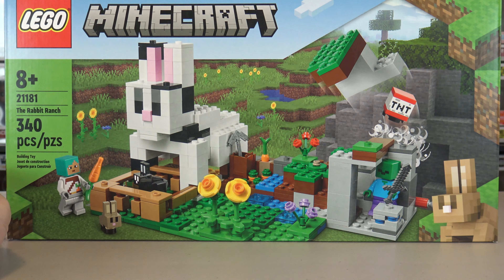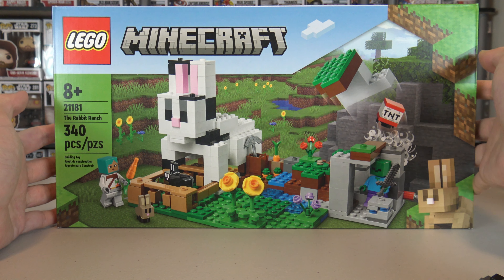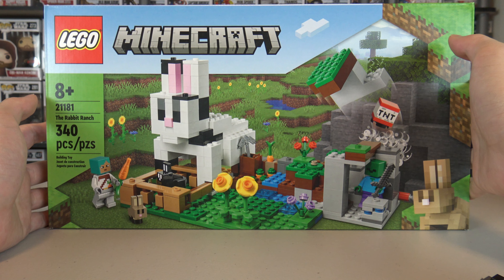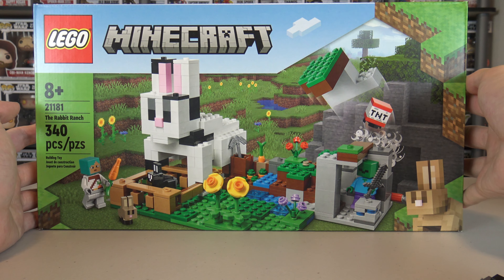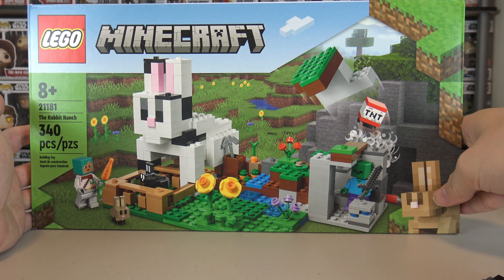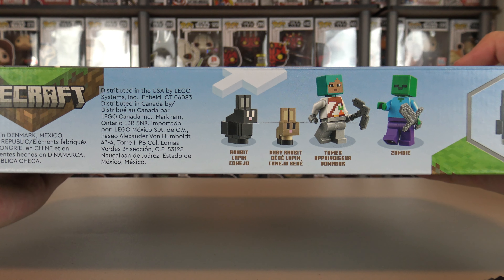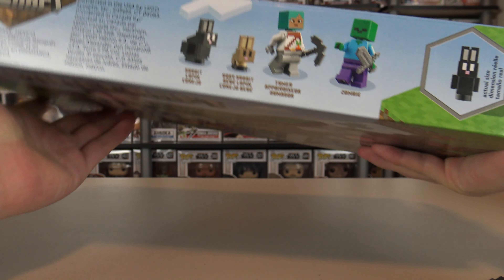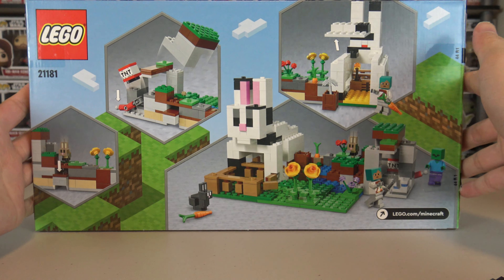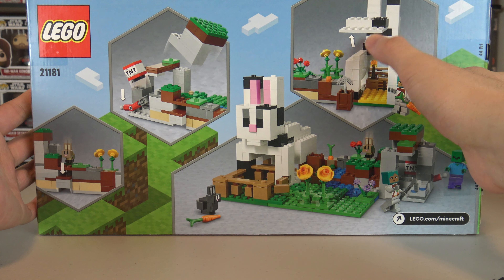We're going to change up the order this time — instead of minifigures, let's look at the box first. Here it is — this is the Rabbit Ranch set 21181, a four-plus yellow age rating. But remember this is a licensed theme, so it gets a little more pricey. There are 340 pieces in the set, and we have artwork of a rabbit on the front. This player minifigure here is called the Tamer.